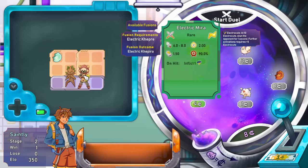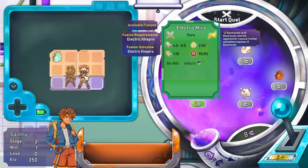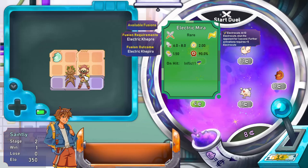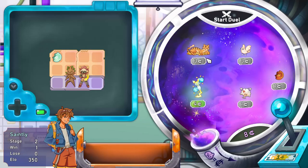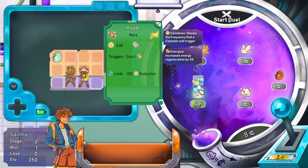The electric Myra: on hit inflict one electrocute. At ten electrocute, stun the opponent for one second. Further activations require plus five electrocute - that's interesting. We have Stonk Stripes here, which generates an extra scent every stage.